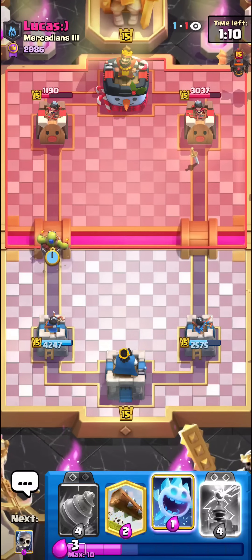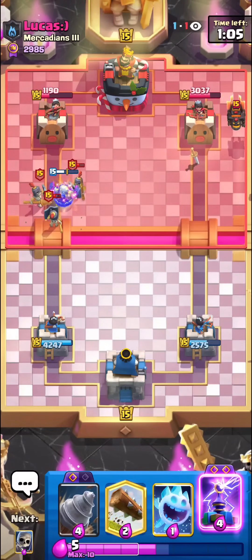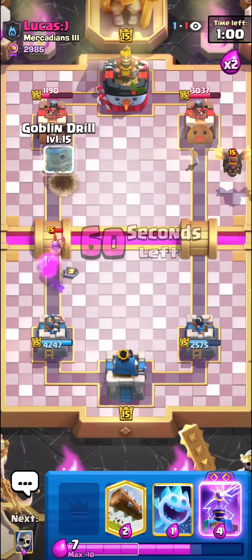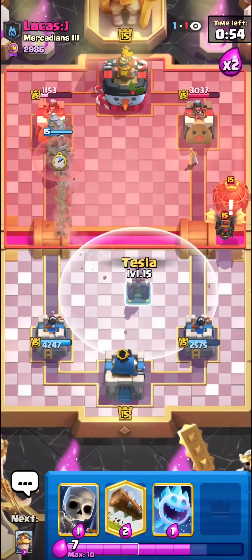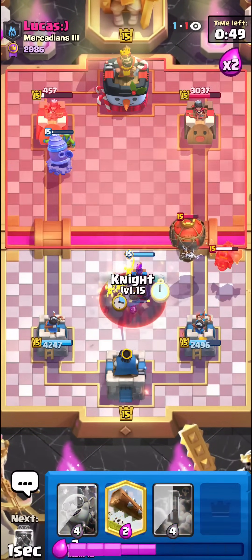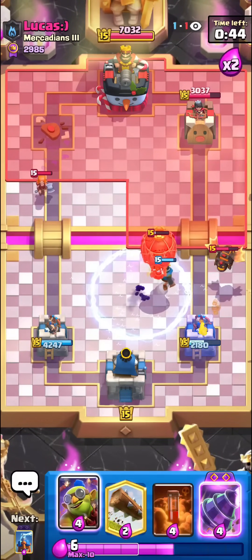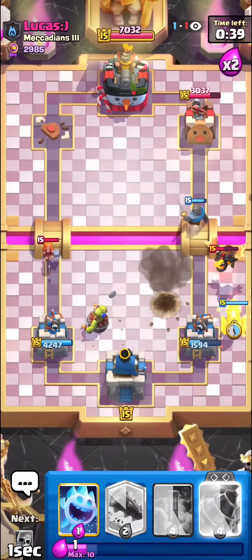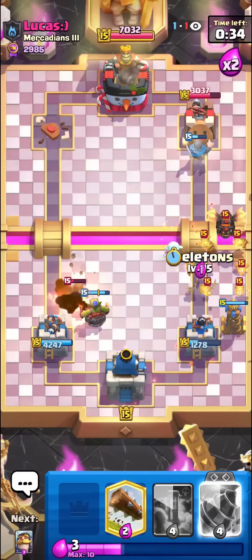A Demolisher should take the Tower unless he respawns to it. That's a plus-one for him, but at least he's going to have a bit less Elixir for the big push. We do have our Evo Tesla now. I don't know how we're going to defend, but I think we just have to try to separate the Balloon from the Lava Hound — this play is so underrated against Lava Loon. Try going for your Tesla a little bit later so it targets the Balloon directly rather than the Lava Hound.